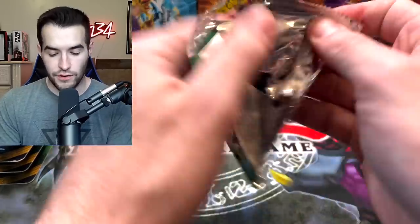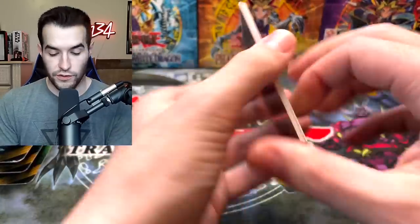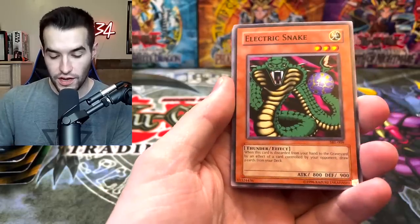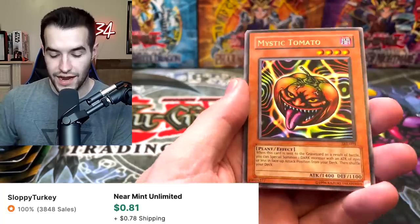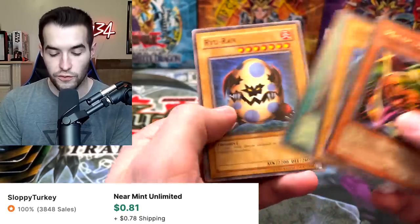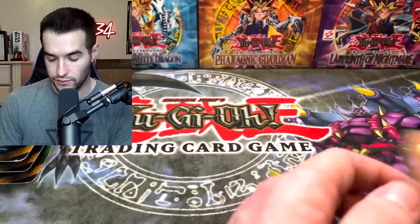Inside the actual pack we are looking for Relinquished, Blue-Eyes Toon Dragon, Curse of the Shadow Realm — one of the most epic cards ever. We've got Electric Snake, the Jigging Bakuda, Wall Shadow, and Mystic Tomato, Dark Witch. So far I've pulled nothing.